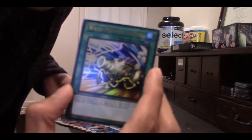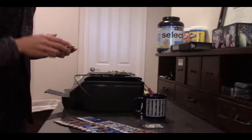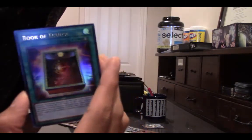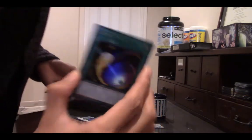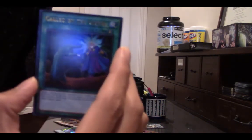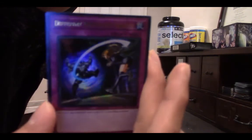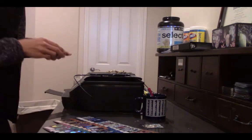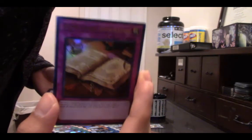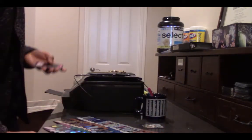Wave Motion Cannon. Super Polymerization. Book of Eclipse. No secret rares but I like it still. Silent Graveyard — beautiful. Cosmic Cyclone — you know you're getting your money's worth when you see this glitter. Called by the Grave — looks like God is in there with a hand coming out. Different Dimension Ground — nice. Typhoon — beautiful. Forbidden Apocrypha — that's a weird one, it's a book. Dimensional Barrier. Lost Wind — beautiful.